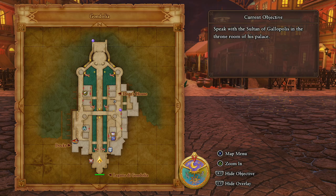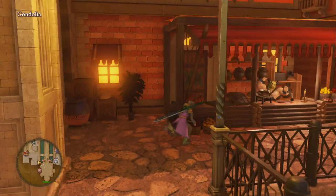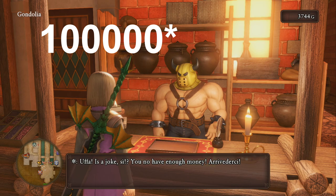To get this, we're going to go to Gondolia and do pretty much the same as what we did to get the catsuit. We're going to go and talk to the merchant down here to our left, and he is going to offer us the armor set for about 10,000.